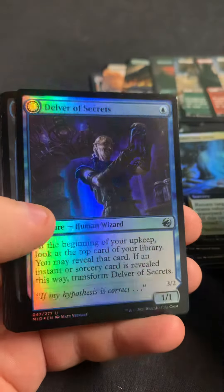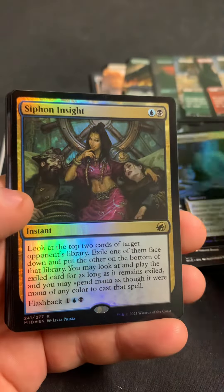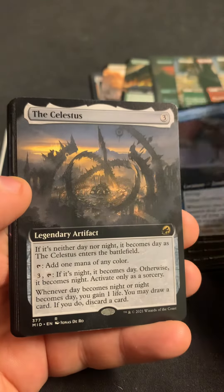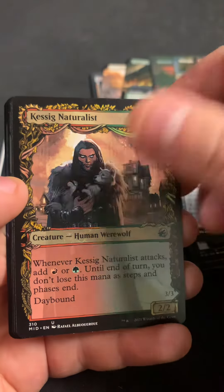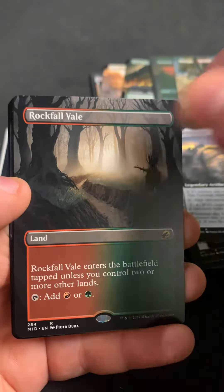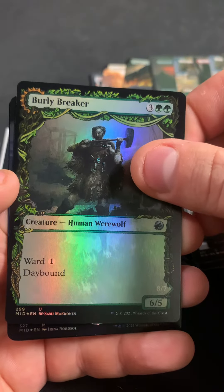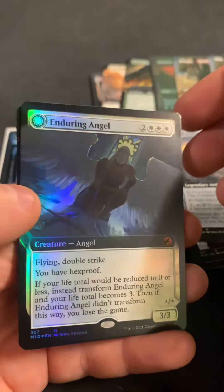One last try and we got our four commons, a couple uncommons. Hey, there's a Delver of Secrets! There's an Island. Siphon Insight, Hornwing Scab, Celestus, Kessig Naturalist, Bird Admirer, Rockfall Vale, Burly Breaker — and we got a mythic! It is Enduring Angel, this time in extended foil, and Zombie Beast. So we got some double-ups on our mythics.